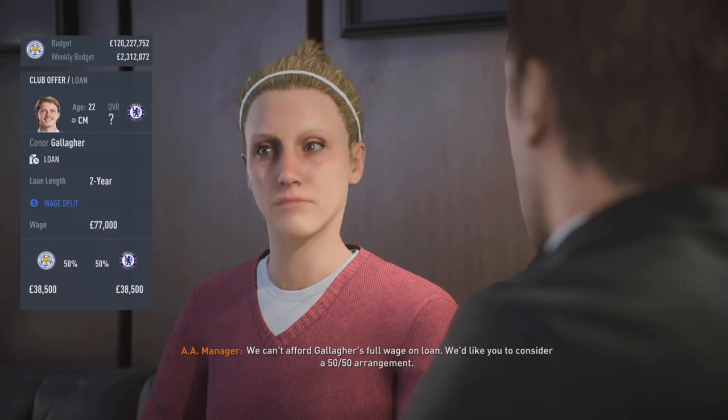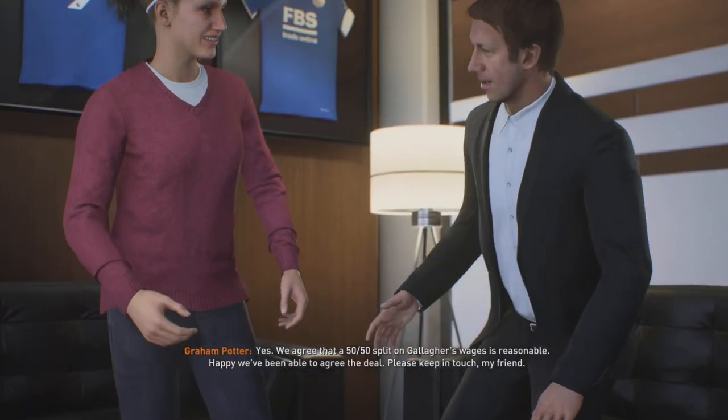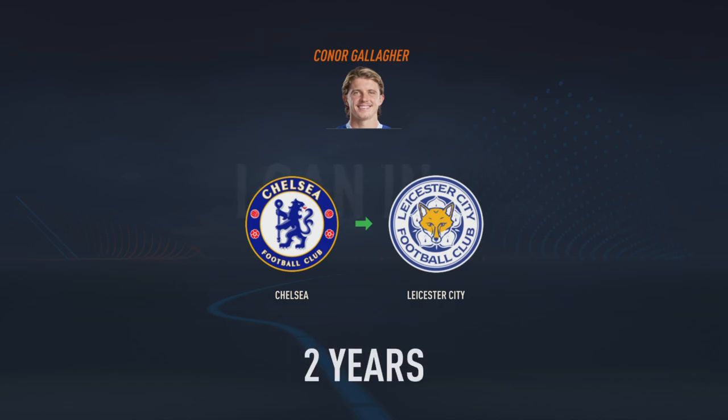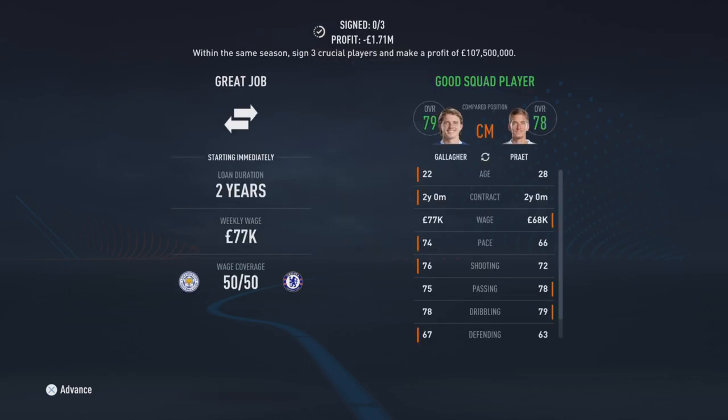So the first one was Alvaro Morata — a class player to have even if it's on your bench. Having him on loan would be quite nice. Another one here is Conor Gallagher. We can see that we loaned him in from Chelsea — 79 rated player, so a nice little squad player to have for your team.